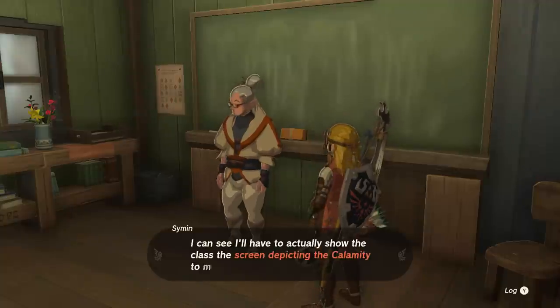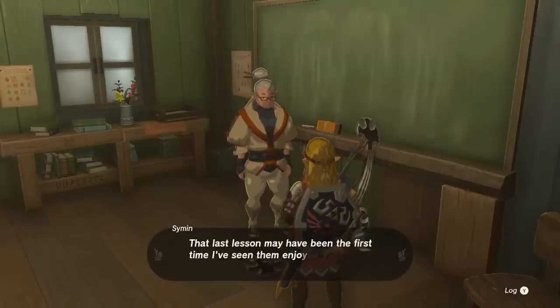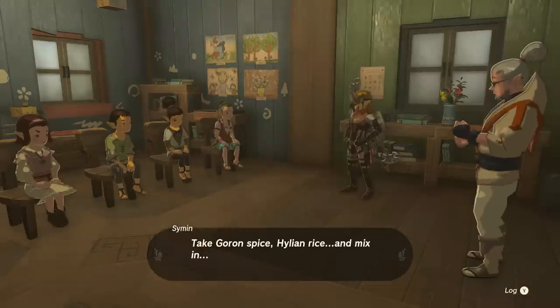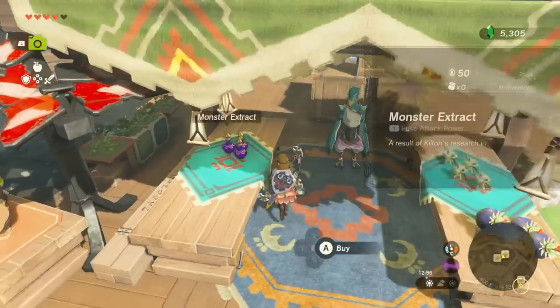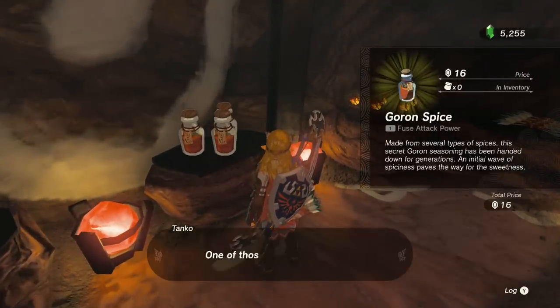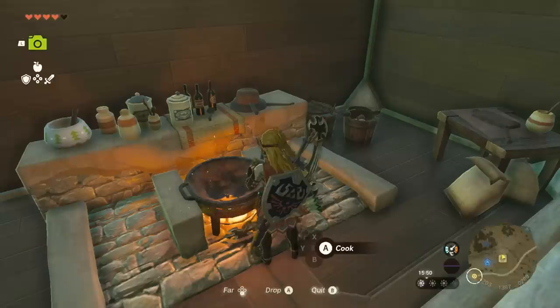Next up is a bit of cooking class, where we need to make monster dishes with monster essences. To do this, we want to use the Hylian rice that we get given as a reward for part one, go buy our monster essence from Tarrytown itself, then go buy the Goron spice from Goron City, and then cook that all up — maybe in your lovely new home. That seems to make sense.